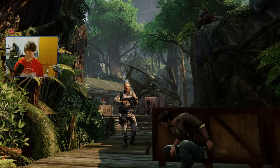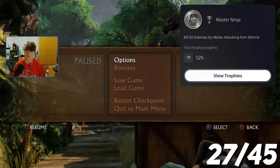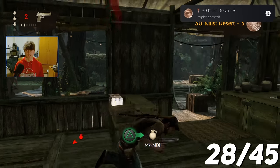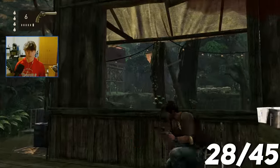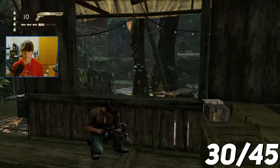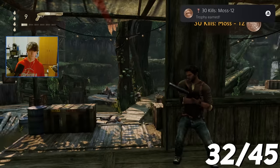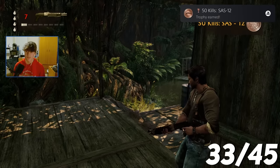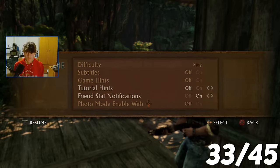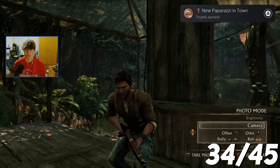I then went into chapter 5 to get stealth kills and farm the rest of the weapons trophies. Master Ninja — kill 50 enemies by melee attacking from behind, which technically just means stealth kills. 30 kills with the Desert 5. Survivor — kill 75 enemies in a row without dying. 50 kills with the SAZ sawed-off shotgun. For the paparazzi trophy, I just had to enable photo mode — New Paparazzi in Town.